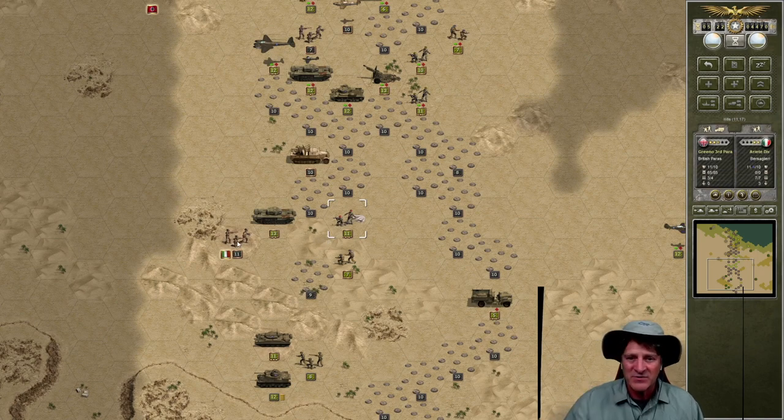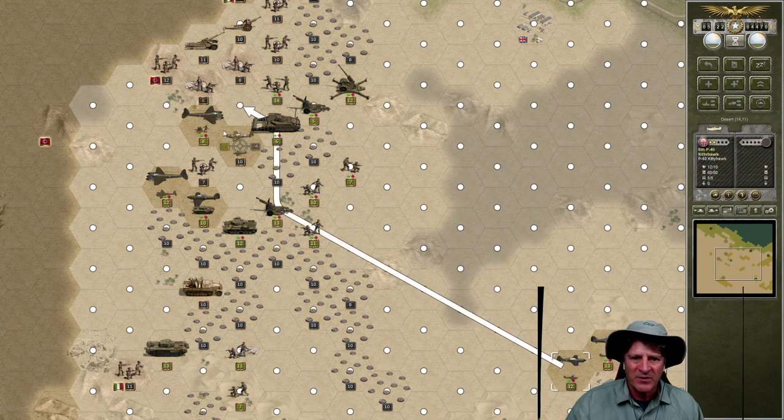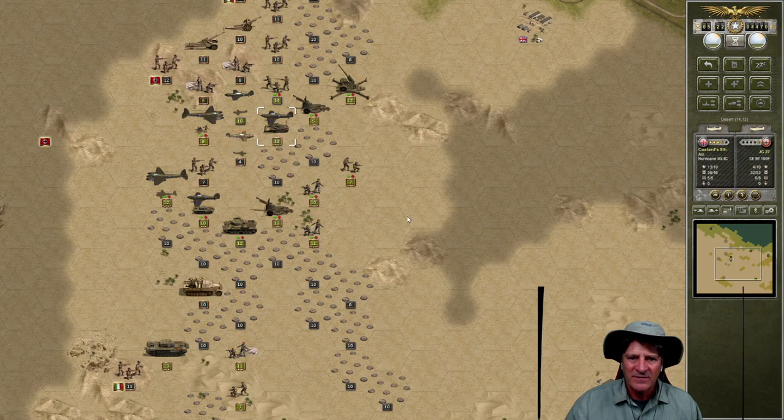We could start hitting these Italian infantry in the mountains, or maybe even put some pressure on this anti-aircraft unit which has been creating all kinds of problems for us. We have German aircraft here that we have to take care of. If we hit it from the north side, this can't get to us. Let's bring our Kitty Hawk, our expendable air unit, up here and hit it. Four to two, minus two — minus six, excellent! Then let's have Custard come up to the south and finish it off. No damage, minus four — Custard gets a kill. Aircraft eliminated!